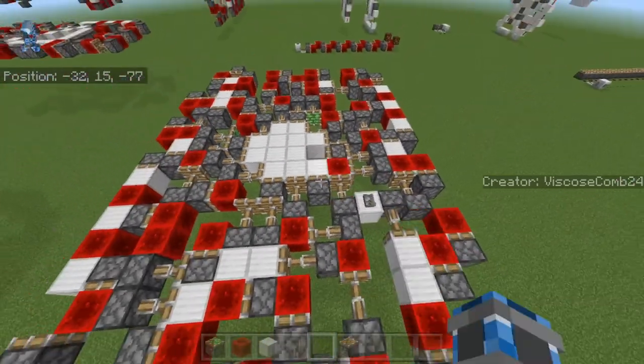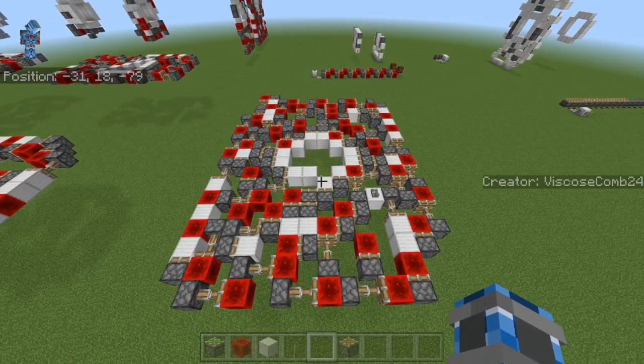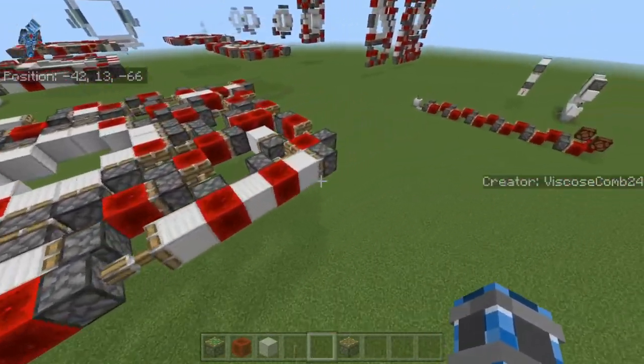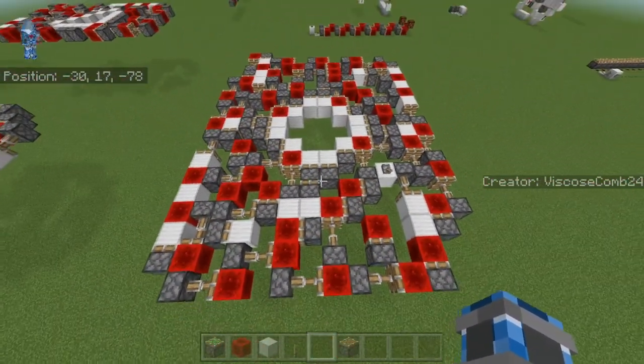There's the closing. Click the lever again, you can see it will all open. It's 14 blocks wide, 19 blocks long, and of course 1 block tall. So it has a volume of 266 blocks.